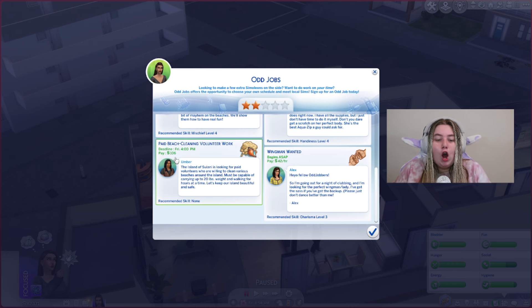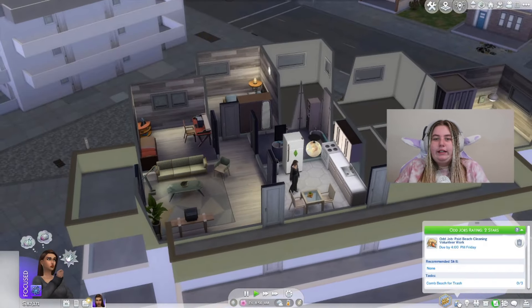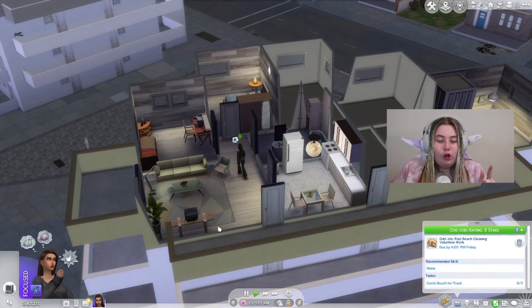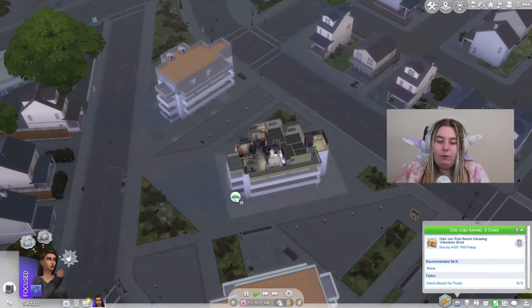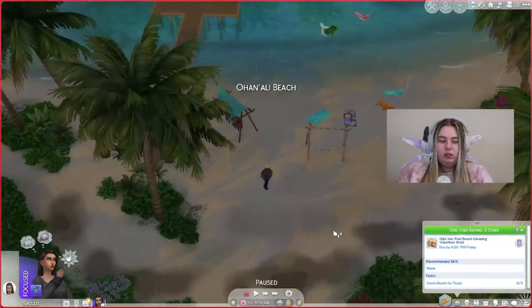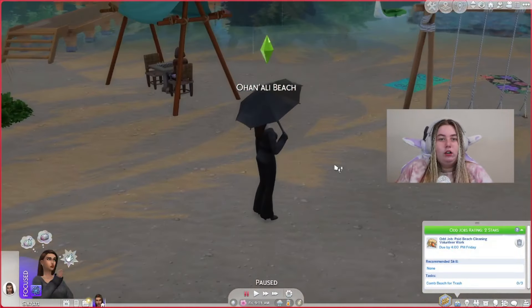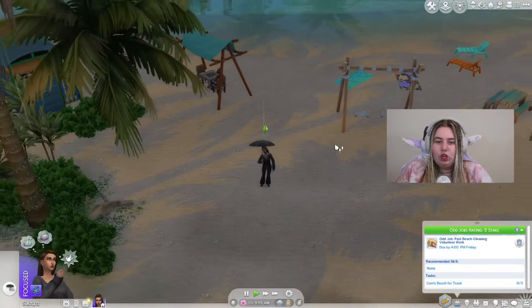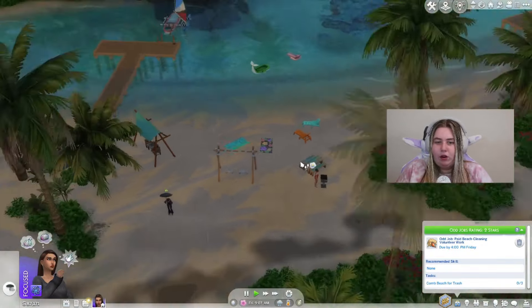This volunteer work one is $106, recommended skill none — there's no way she can fail this. And this is one of the active ones. We're going to travel to the beach in Sulani. Some of these jobs are active and some aren't — that's the nice thing about odd jobs, you kind of don't know what you're getting when you pick them. I brought her to Sulani and it's raining, but I can fix that.